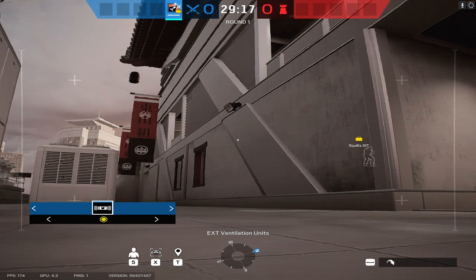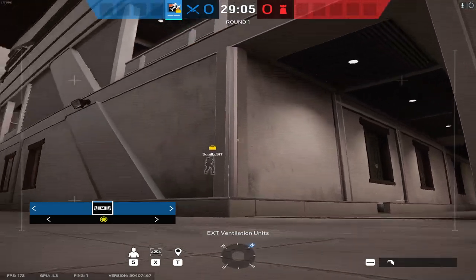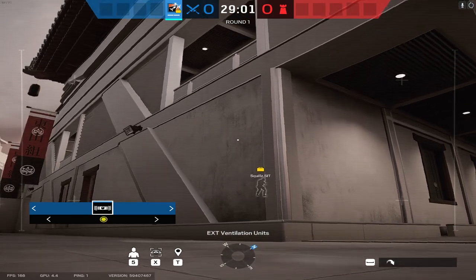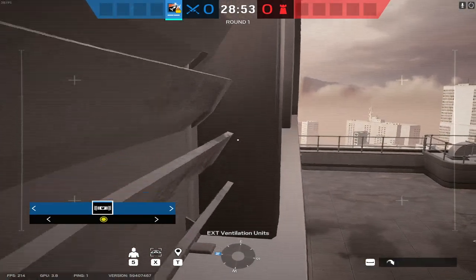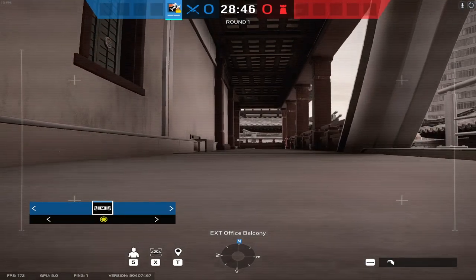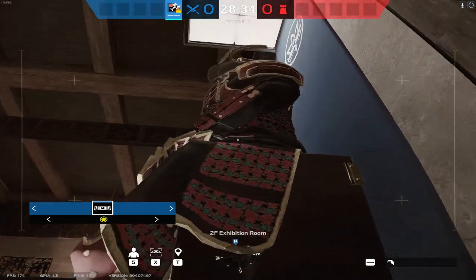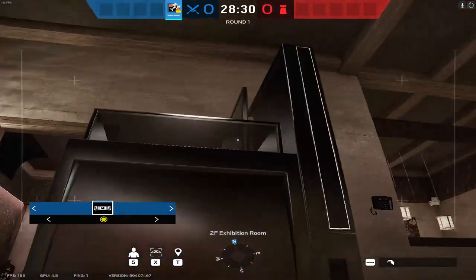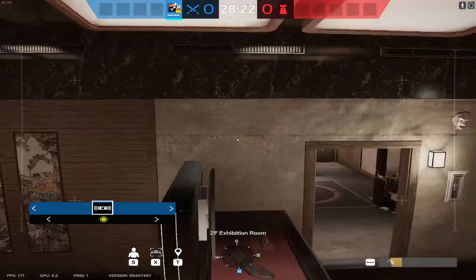On Skyscraper, you can actually get your drone onto the top floor outside by driving up the little geometry on this balcony, jumping to the other part, driving back down, and hopping over the railing — and you're up on this balcony. You can do this in the prep phase when you don't have your operator. Then come through this drone hole, move it into samurai, jump onto this display case, up onto the TV, and send it up onto the lamp.